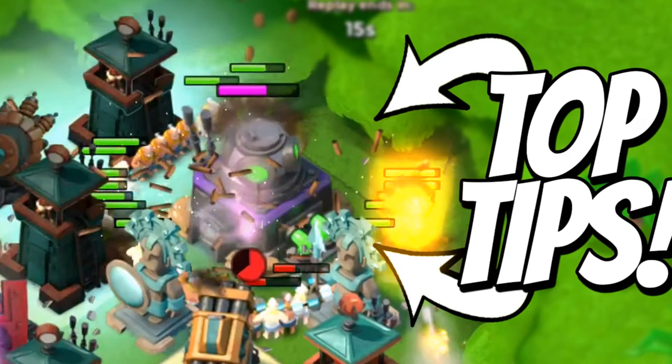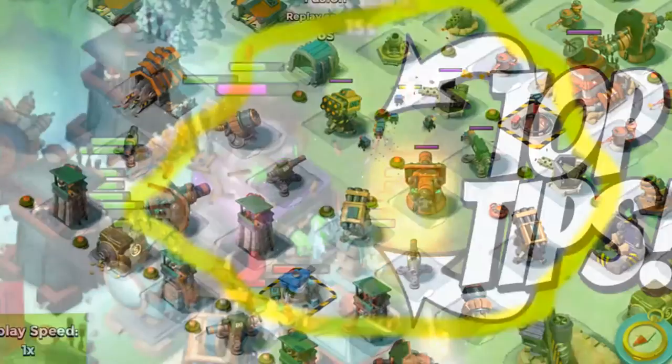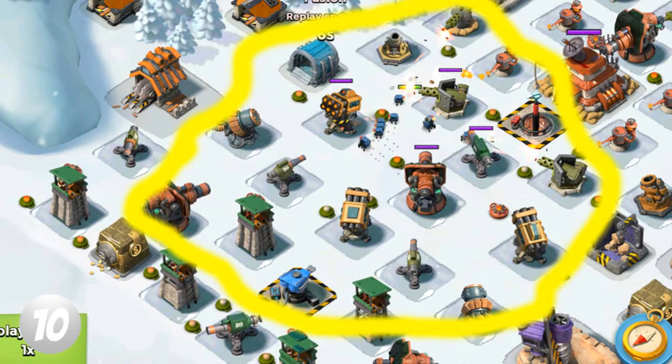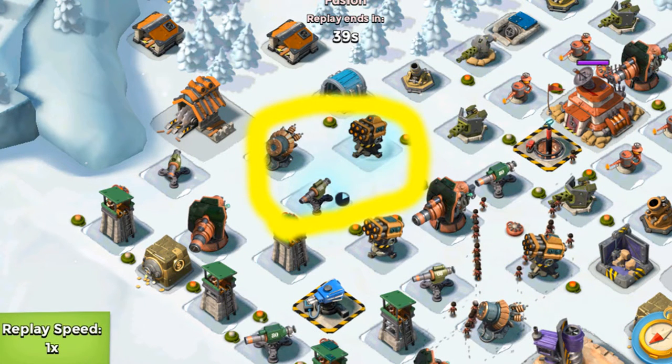So without further ado, top 10: critters can be used in place of shock bombs. If you have extra energy after shocking the shock launchers, place a few critter boxes to distract buildings. Critters are cheap and can distract a bigger radius than the shock bomb. Look on the screen now for a bigger picture of what I mean by this.